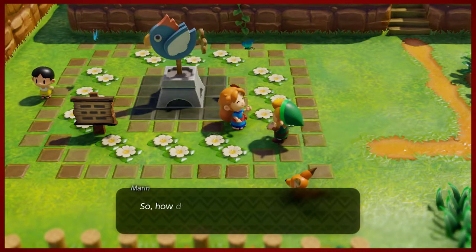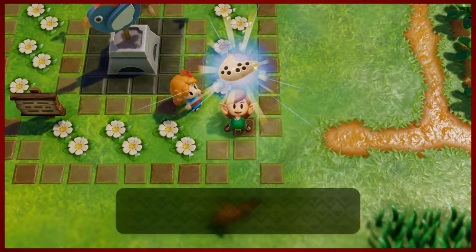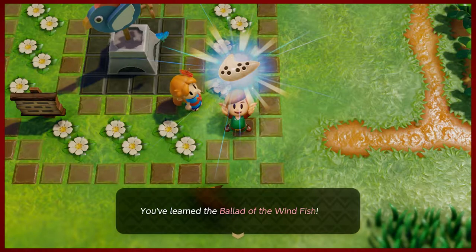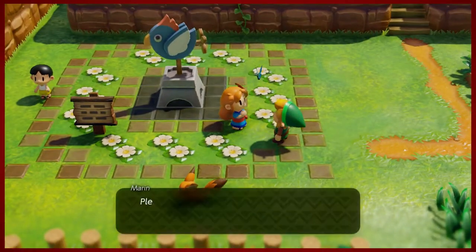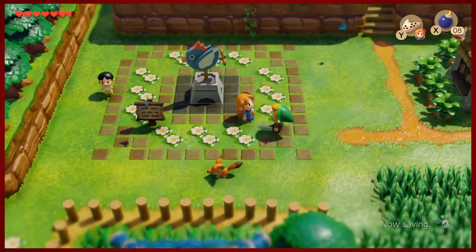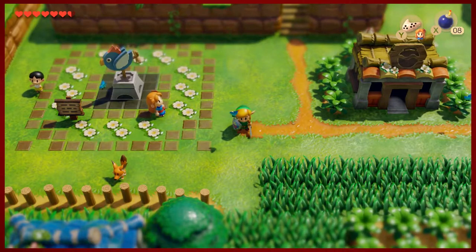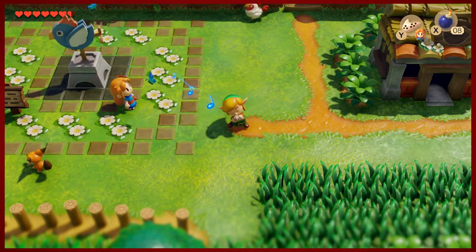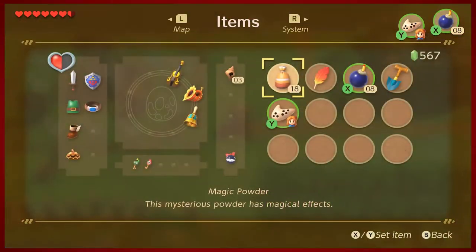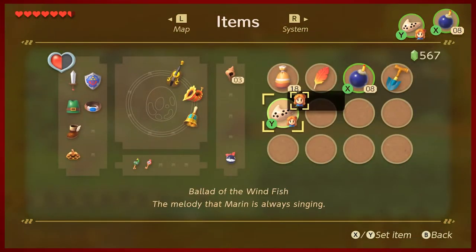Wasn't that something? We get the Ballad of the Wind Fish, and now if you look there's a little icon of Marin next to the ocarina. If you hit Y it'll play that song, and if you pull up the sub-menu you can see there's space for potentially two more songs — we'll see what that's about later.